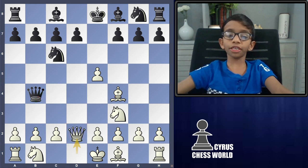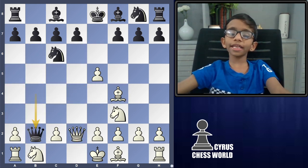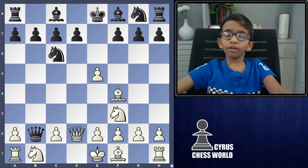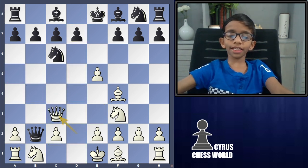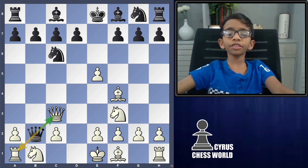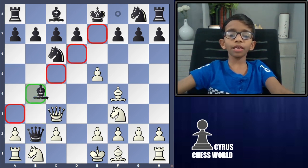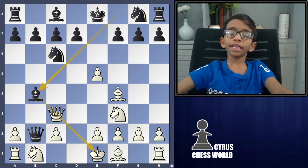First we see Queen's knight to D2. Then black takes the B2 pawn, attacking the rook. We play Queen's knight to C3, attacking this diagonal. Black cannot take this Queen's knight because it is protected by the knight. Then black must play bishop to B4, pinning the Queen's knight.